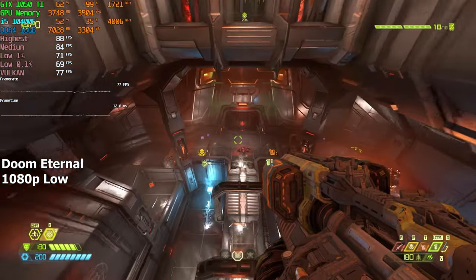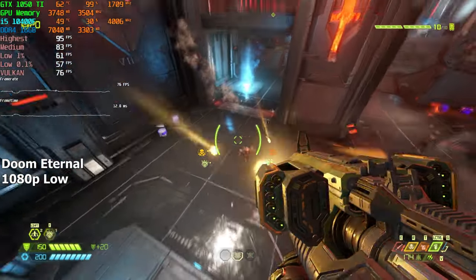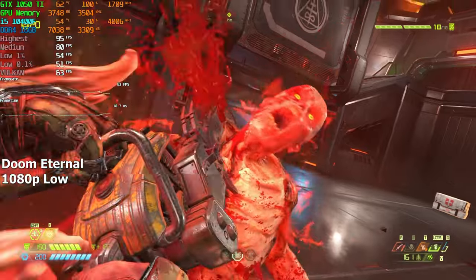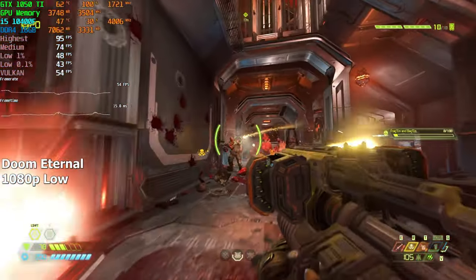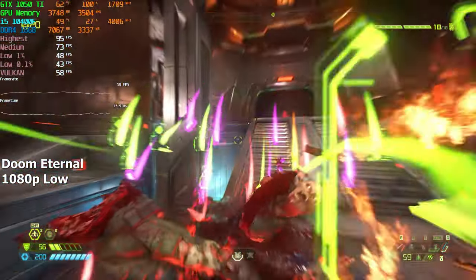Doom Eternal. I tried playing this game on both medium and low settings, and even though both were equally fine, lower settings gave me the best experience in terms of responsiveness and smoothness. The FPS barely ever went below 60, even when a lot was happening on screen. Sometimes it even went as high as the mid 90s, and overall we averaged around 72 FPS.